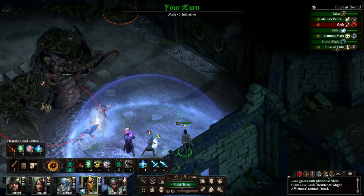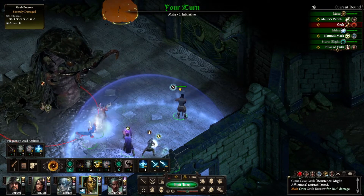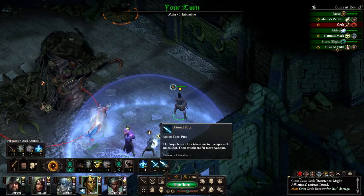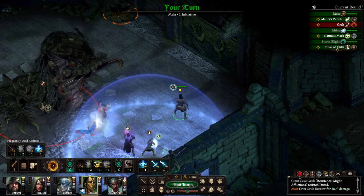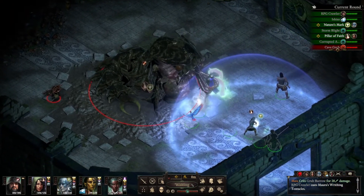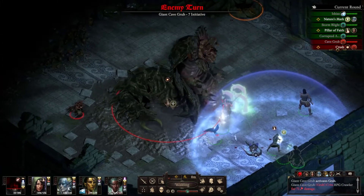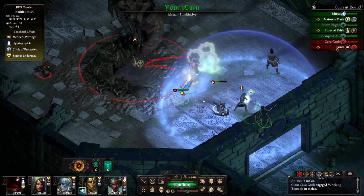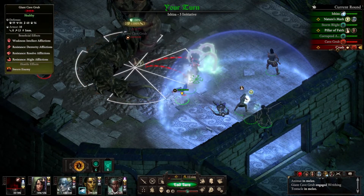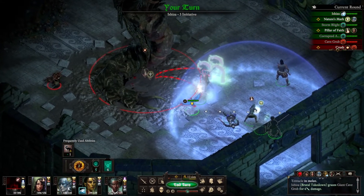I need you to move up here and start firing at that burrow. There we go, we got tentacles. It has grabbed... it did a fair amount of damage to RPG Crawler. That sucked, but that's okay — he lived, and he can get the hell out of there.